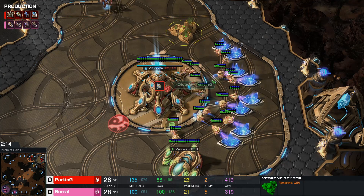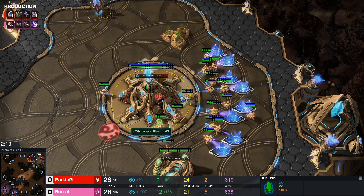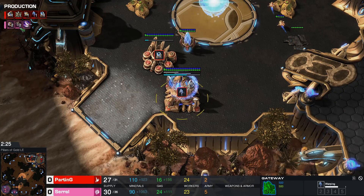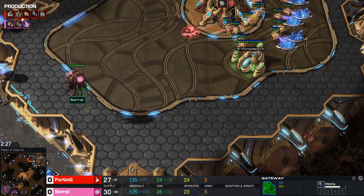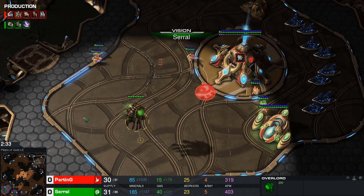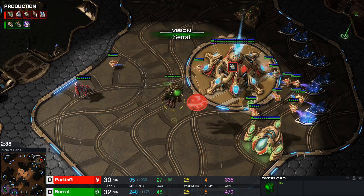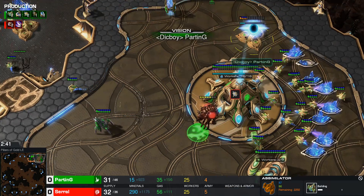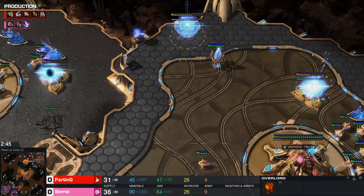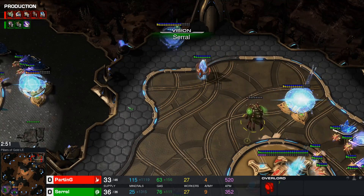Which is what we very often see. He did a pylon before gas, just to get a chrono boost off on the nexus. Delays his gas in the main base. Gets a straight stalker, chrono boosts it. This is a new build order — I haven't seen this before. Is Serral going to be able to spot the complete lack of gas? He sees no gas, then a second gas. If I was Serral, I'd be really confused here. Double gas. Robo does get spotted.